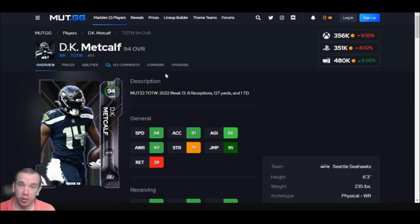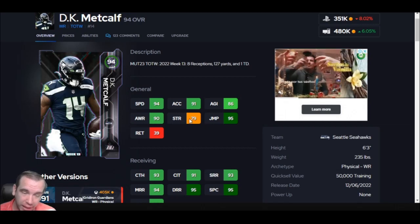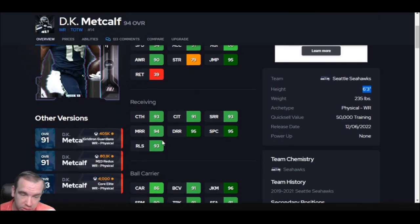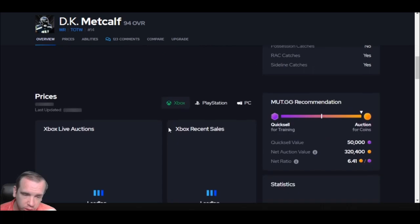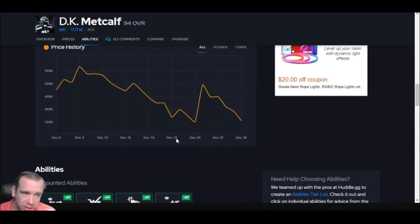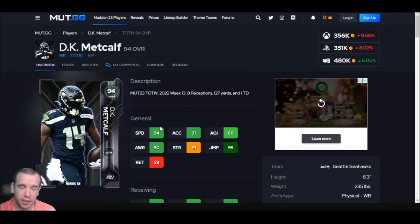Number 3 came out a long time ago and he's still really good — DK Metcalf. His speed is 94. He's 6'3" and looks way bigger than that. He has catching in traffic, and you can truck people with him. You can run people over with him after the catch. Run out elite is 0 AP, which is cool — not the best ability, but just throw the ball up and let him go get it. After the catch, this card is amazing. He's big, he's fast — go get him. I love DK Metcalf. He's number 3.